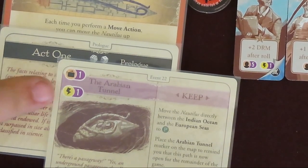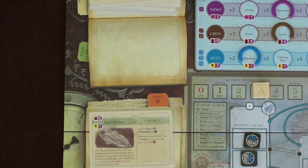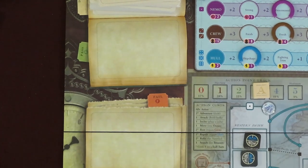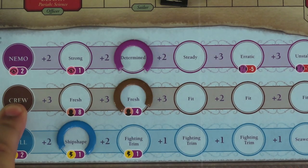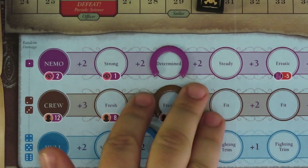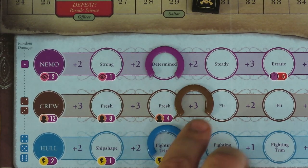Each card also shows a point value attached to a type of symbol that would score at the end of the game. Failed cards are placed in the fail space on the board, while passed cards are placed in the pass space above it. Only the cards in the pass pile will score for you at the end of the game. During a test on a card, you're allowed to exert one resource for each type shown on the card — the resources must be exerted before rolling the dice: N for Nemo, C for Crew, and H for Hull. When passing a test, move any exerted resource back to the left. Failing the test means all exerted resources are lost and moved to the right two places, unless a 1 was one of your rolled dice — if your lowest die was a 1, only lose one of each exerted resource.